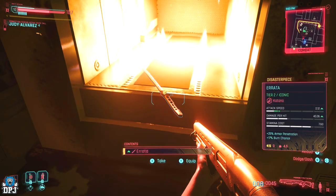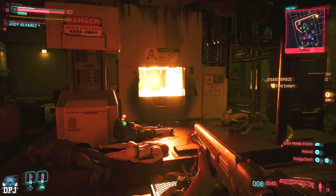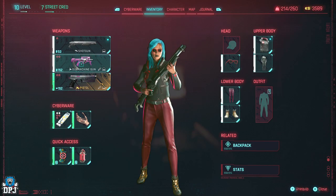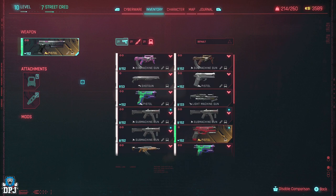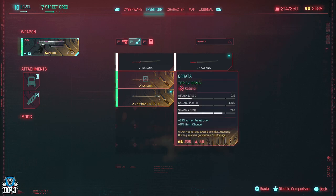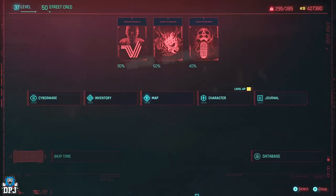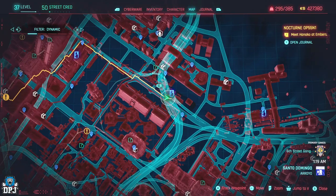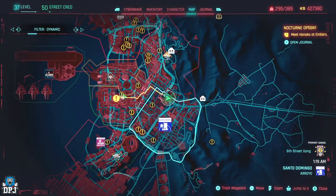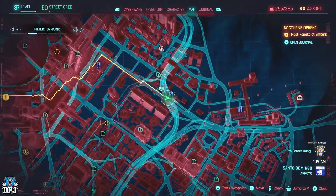And there you have it — the weapon is yours. Now I know some of you may be questioning: can you go back here if you've already progressed past this mission? The answer is yes — I loaded up an end-game save and went back and grabbed it. If this is the case for you, simply go to where I am on the map and follow the path I take. What I will say is you may need a few points into Technical Ability, as there are a set of double doors you will need to open to get to the furnace where this katana is.